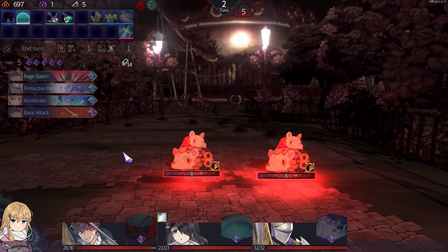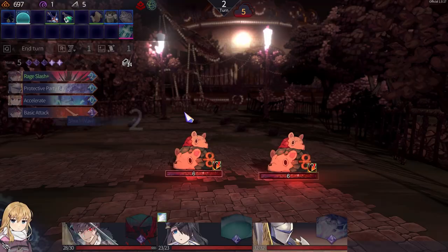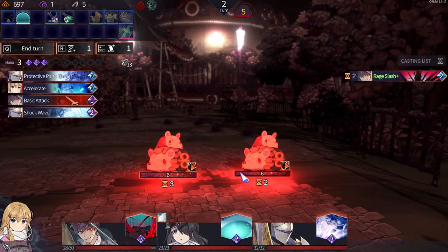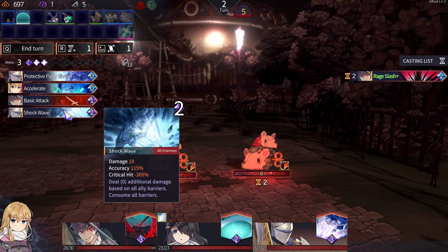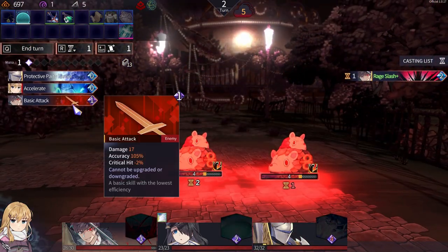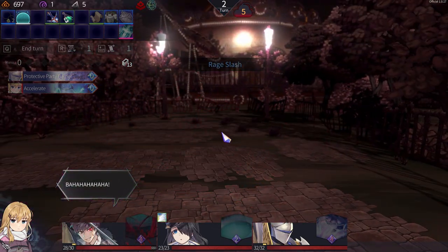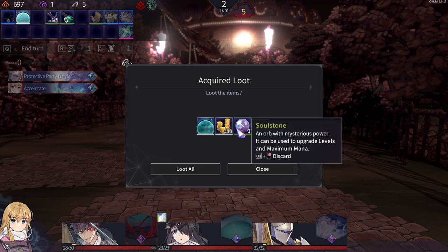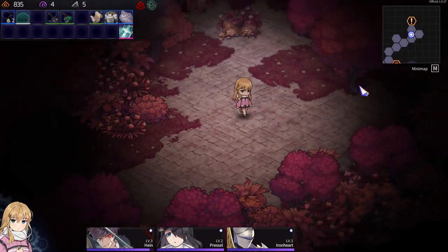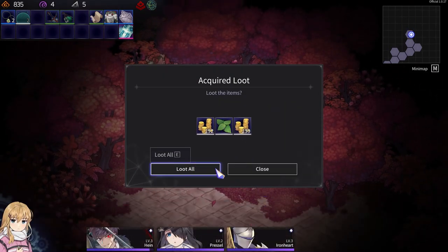What do we get? More Hedgehogs — not bad. Let's do Shockwave. Reach Slash — because that is the last thing we're gonna do here. Shockwave. Basic Attack. More shields. Coins and a herb — that's a lot of coins.